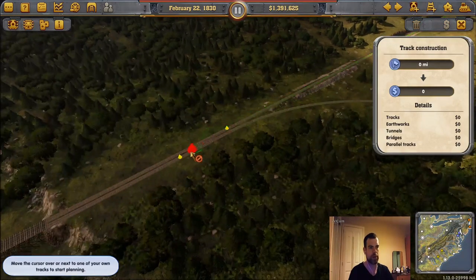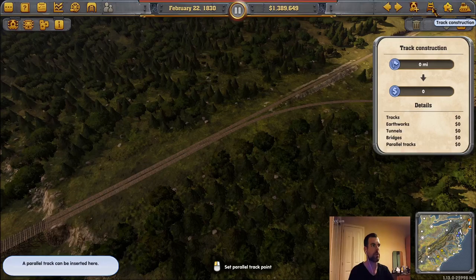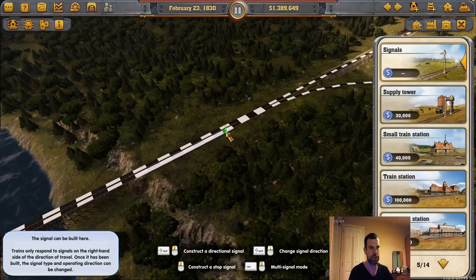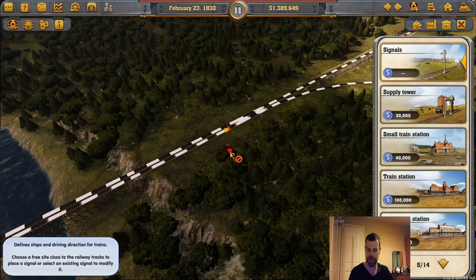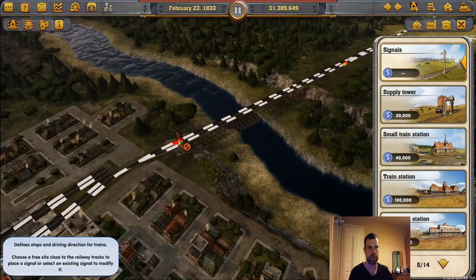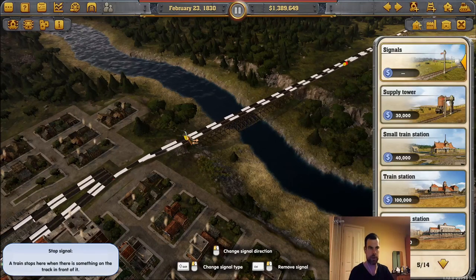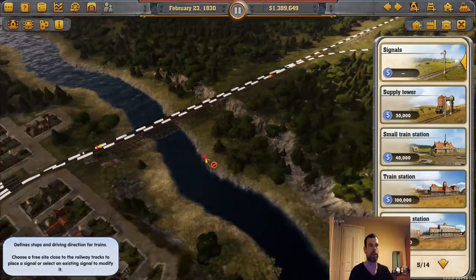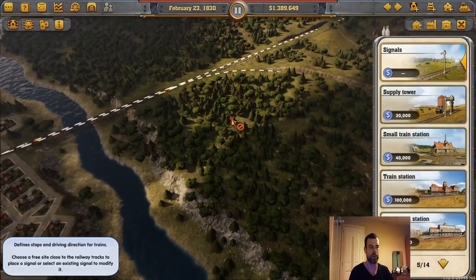We now have options to double track these lines if we want to, but I'm just going to put a little X crossing here rather than double tracking the whole way. Going to our signals — they're a little bit unintuitive. You click to place, click again to change direction, and shift-click to make it one-way. We're going to make a little one-way system here, which will allow two different trains to pass at one time.